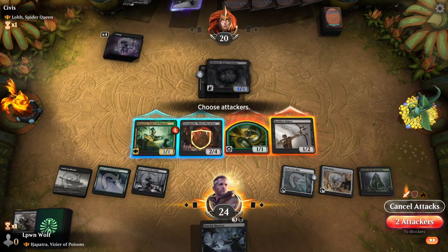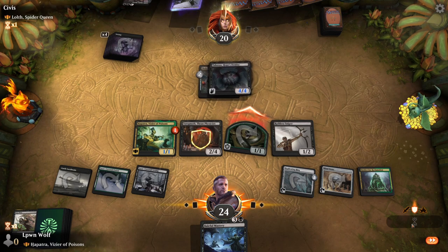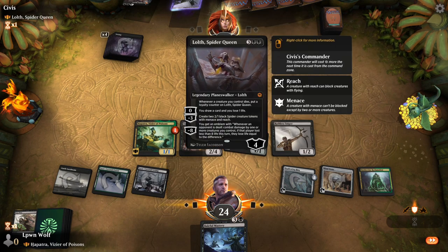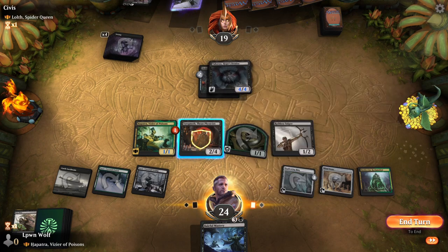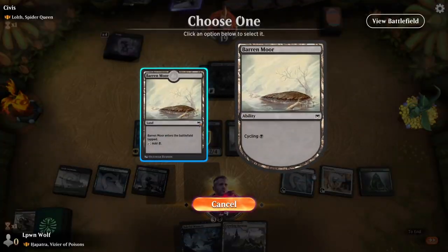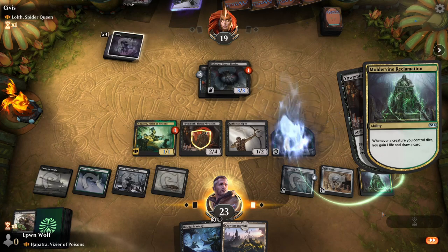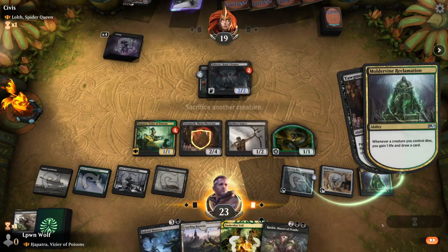That scythe is pretty scary now, especially when they can go for Lolth next turn. Belford Mastery is good but I want to get Moldervine Reclamation out first. Swing in — do I care about Ruthless Sniper? Yeah I do. Maybe the following turn we could storm the front. I could sac a creature to put a counter on another creature here. So yeah, I think this is broken — sac the snake, we draw two cards here. I'm pretty sure this is what you call going infinite, because we lose a life but we gain a life, and we can do this infinitely with Moldervine Reclamation out.